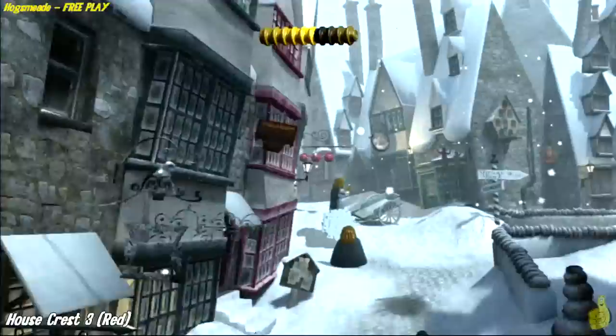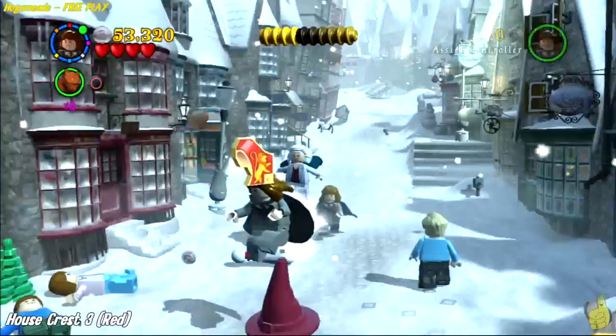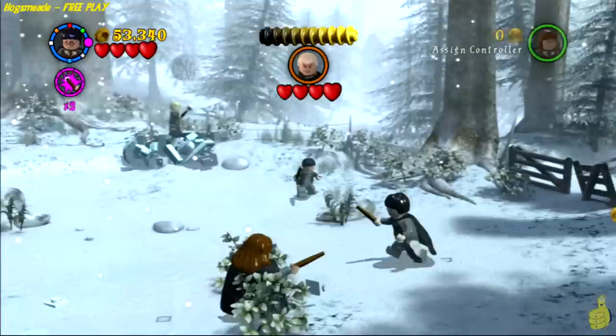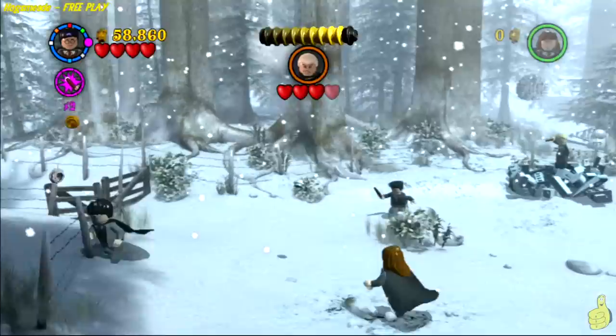Scabbers would probably do the trick as well, maybe Fang — we have a few characters who can dig. Once you get it all dug up, roll down and get your bowl on — knock over the three pins and you'll be rewarded with the third house crest! We're getting close. There's a minute or two between collectibles here; we did speed this up for the battle. If you're in a hurry, click the link — I believe the next one is the student in peril or a character token.